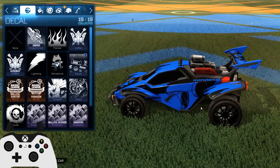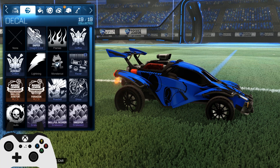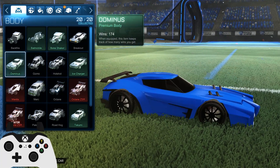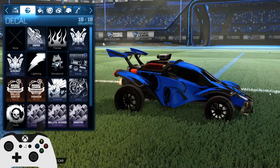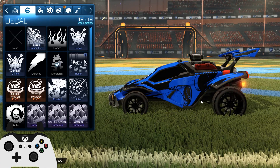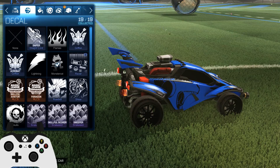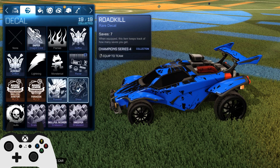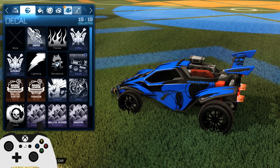Starting in the garage, the first thing I notice is this new Monster Cat decal. I only have it for the Octane so it might be a drop specific to that car, or you may need to get the decal one at a time. It's a really nice decal — there's like a snake sort of thing on there, their snake-monkey logo, and a paw on the spoiler that says Monster Cat. Overall, one of the most detailed normal decals in the game. I think it has Shisa beat on detail — very well done.